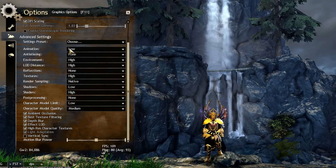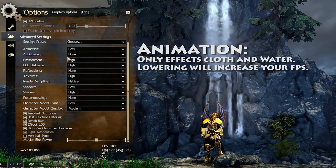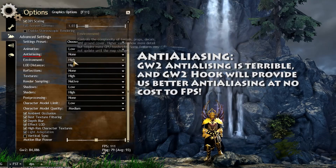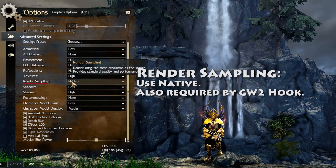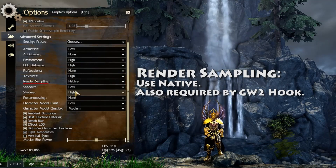Now I'll talk about the rest of these settings in order. Animation only affects cloth and water — I keep this on low. Anti-aliasing: Guild Wars 2 Hook provides this for me so we turn this off. Environment, LOD distance, and textures — I've seen no real FPS difference with these, but that could be different for you, so do your own investigation there. Reflections — you don't need that. Render sampling: recommended to use native as it's required by Guild Wars 2 Hook.